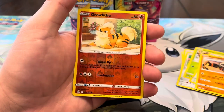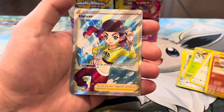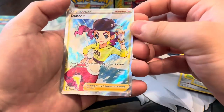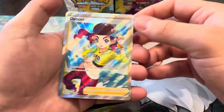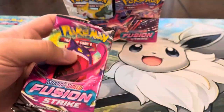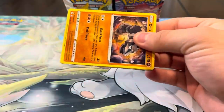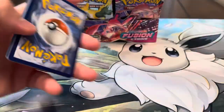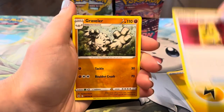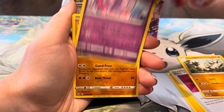And oh — a Dancer full art! I mean, we have a lot of these — probably our fourth one — but we'll take it. It's always dope to pull a full art. First full art of the box has been pulled. Can we get another one? We do always pull the Dancer — feels like every single Fusion Strike box we pull a Dancer and a Copycat.